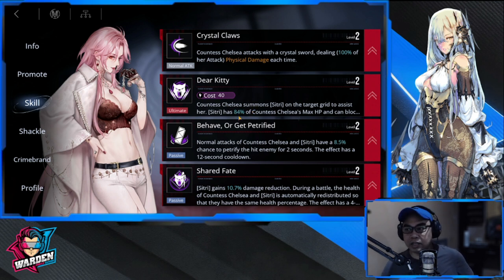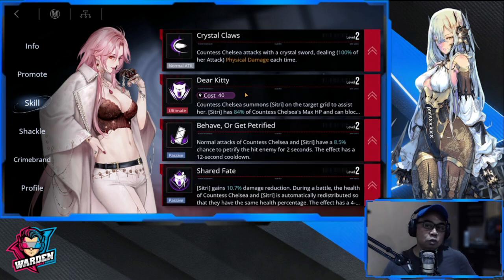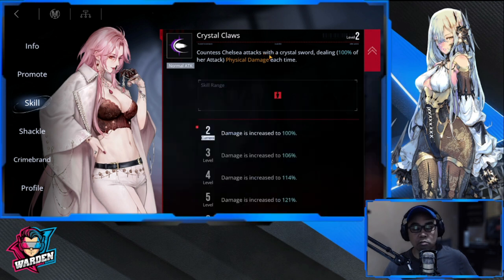The next skill would be Shared Fate, because it gives damage reduction and damage redistribution — they will share the same health percentage. The effect has a four-second cooldown. The last skill would be the physical attack damage for the normal attack. Considering she is there to slow enemies marching toward the chief, she is more valued for the other skills, not for her attack.